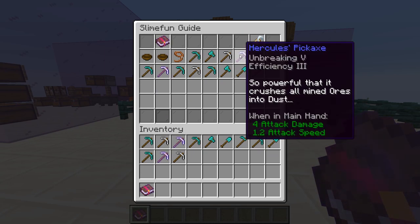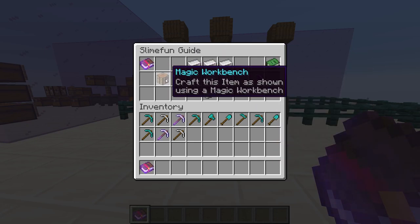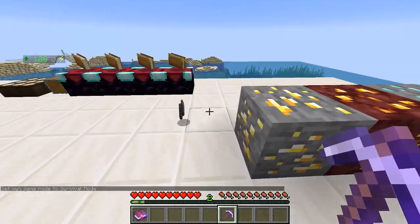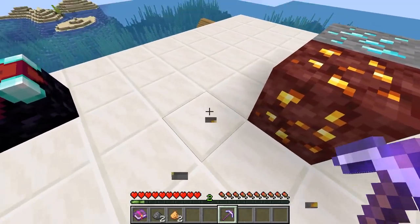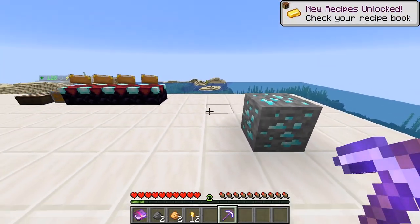Our next is our Hercules pickaxe. Now this comes pre-enchanted on crafting with Unbreaking 5 and Efficiency 3. It's composed of more of that annoying hardened metal — make sure to make this in a magic workbench, not an enhanced crafting table. Now this pickaxe turns ores as it breaks them into dust. In addition, it actually turns them into two iron dust, which is pretty cool. And this turns into two gold dust.